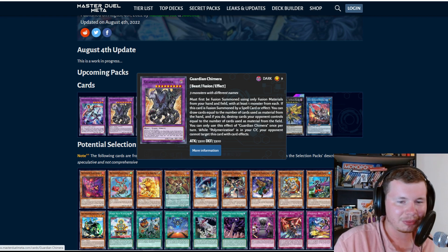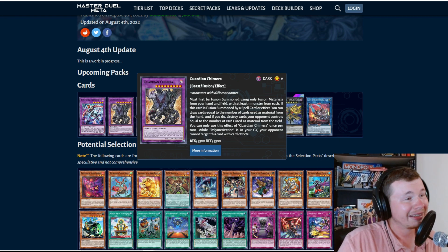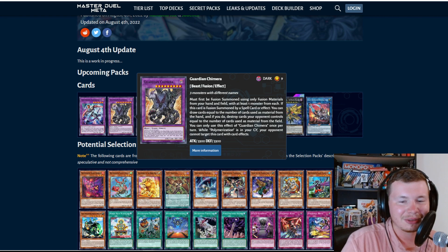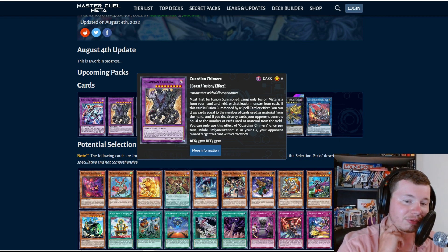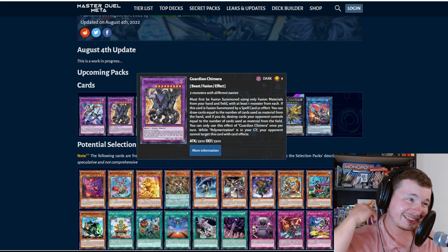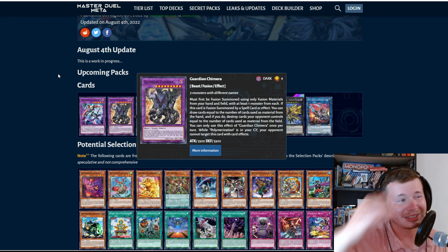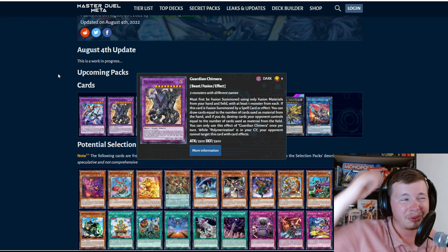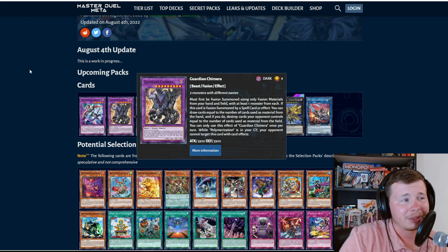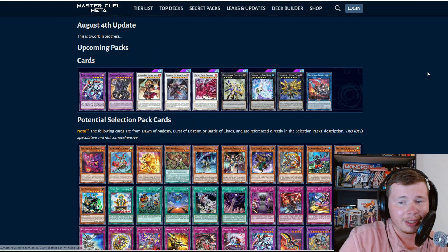Guardian Chimera: you can't use Super Poly with it because it has to be from your hand or field. If this card is fusion summoned by a spell or card effect, you can draw cards equal to the number of cards used as material from the hand, and destroy cards your opponent controls equal to the number used from the field. While Polymerization is in your graveyard, your opponent can't target this card with card effects. This seems kind of mid honestly, though being level nine is useful — maybe in some Despia build to turbo out VFD on top of a fusion.